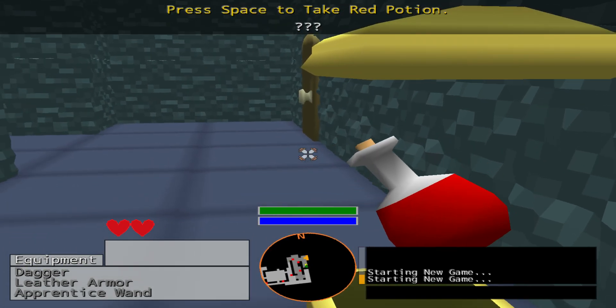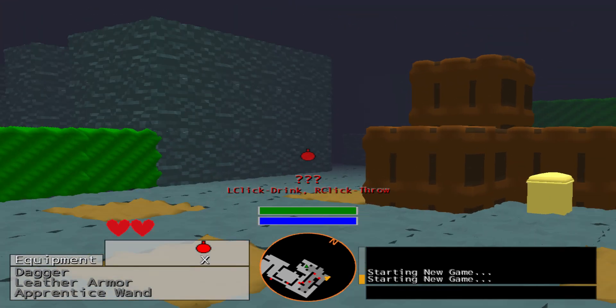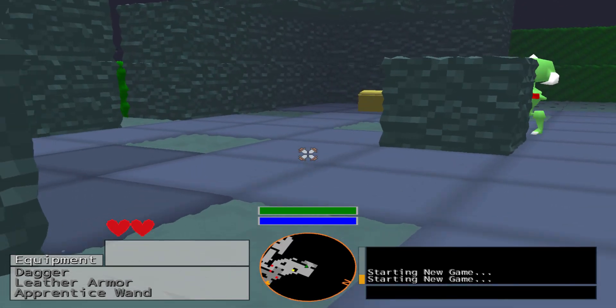Items now show information. There it shows question marks because I don't know what the potion is before you pick them up. Potions travel 20% faster, and they have this new splash graphic with glass and the color of the potion.